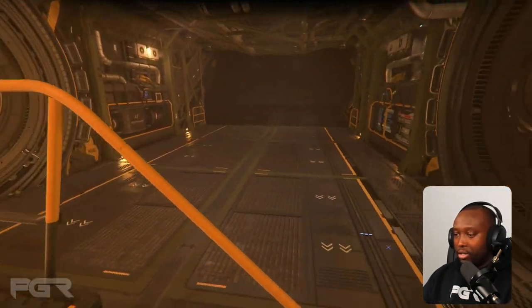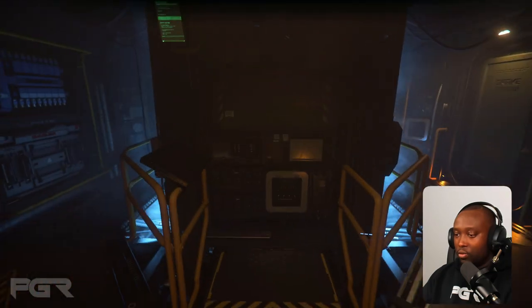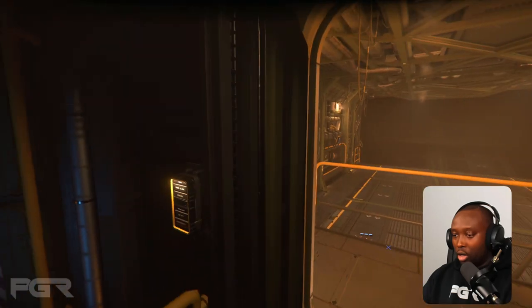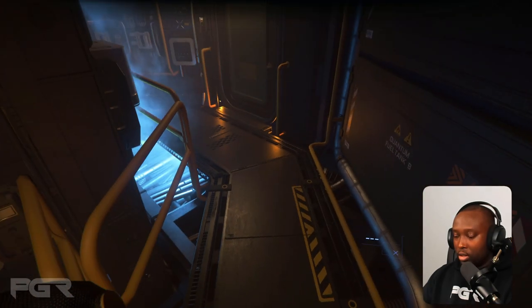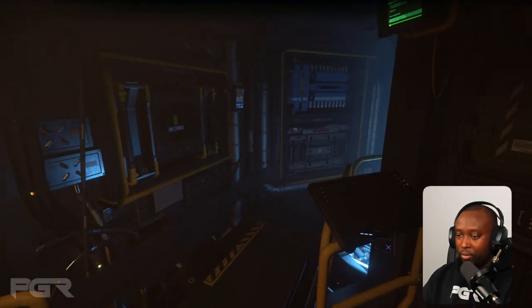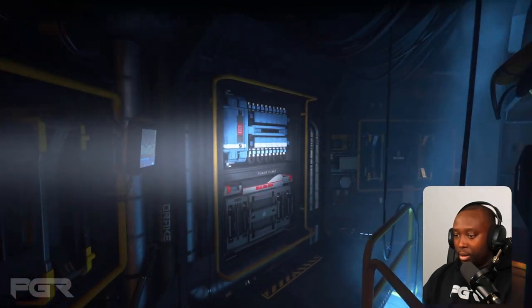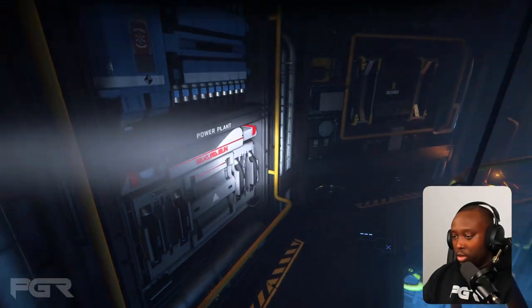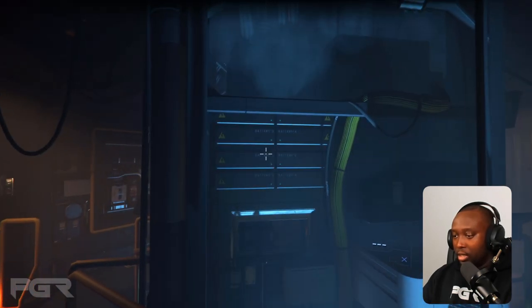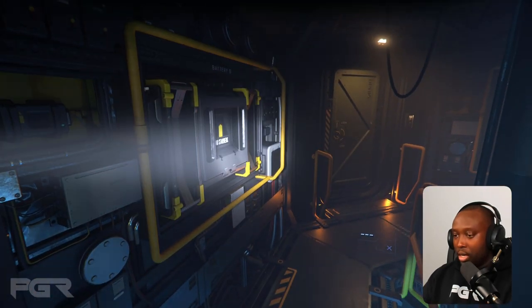I forget the exact amount of cargo space — I think it's 72 SCU but I'm not sure. Moving on, here is what I'd call the central hub of the ship where you access the components. You can see the fuel tanks here, and here you have your batteries. This is actually the first introduction of physically seeing batteries in the game. I don't think there will be gameplay mechanics for batteries in 3.17.4 yet, but this is our first time seeing them. Here's also a cooler and the power plants.